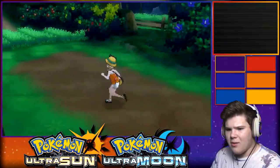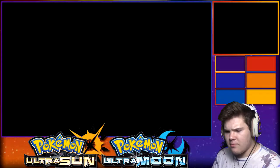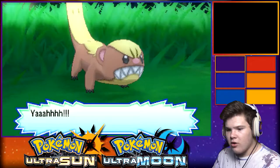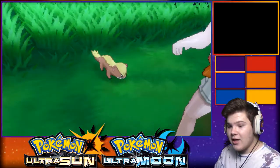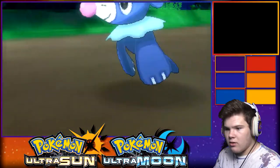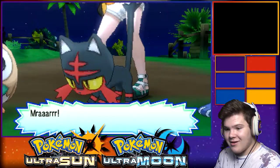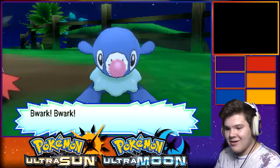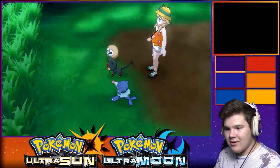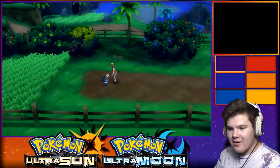Please don't bring the Festival Plaza back - please bring something like the PSS. Something's coming at you from the tall grass. It's a Yungoose! Look at the cutscene! I love it!